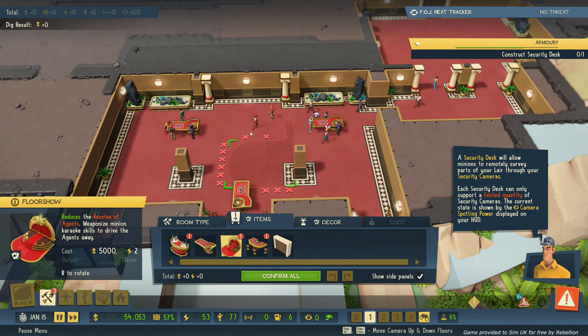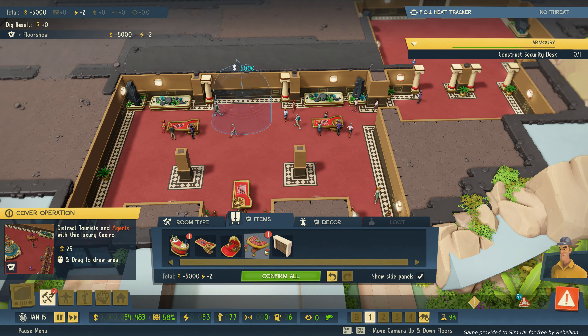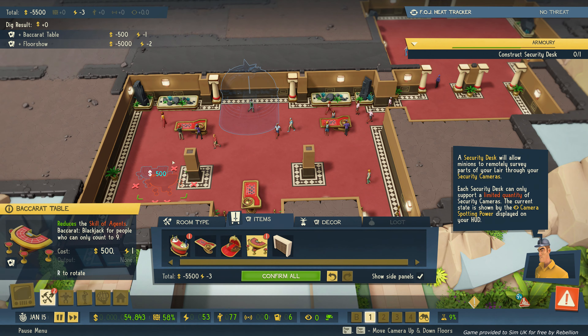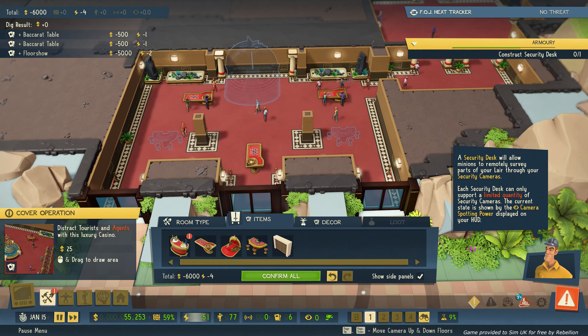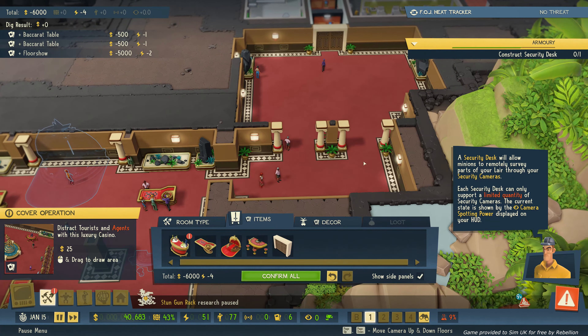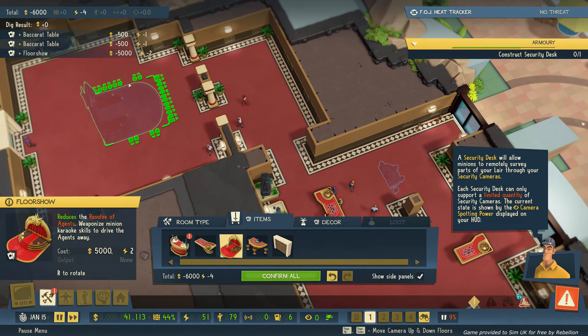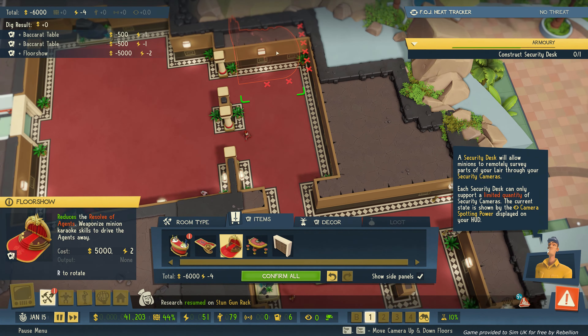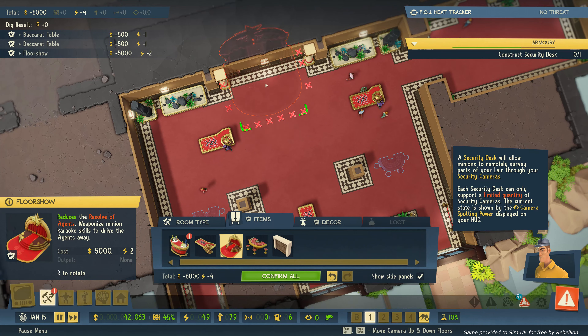New stuff! A floor show - that can go straight in there. I like the idea of distracting the enemies. Baccarat table - one each side, try and keep it looking neat and tidy. I wonder if it'll fit in this gap here, there's not much going on there. No, it doesn't fit for some reason - not sure what's blocking it. Something is. Let's pop it back here.